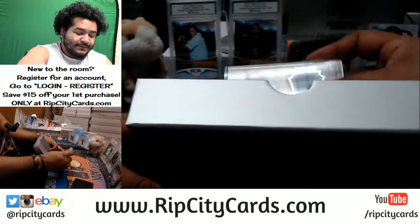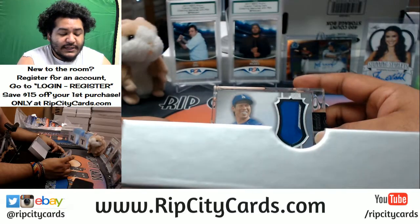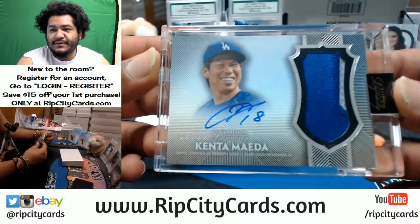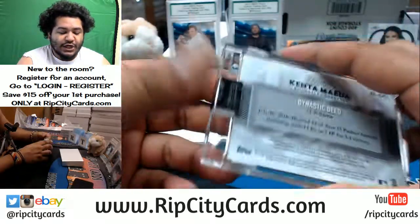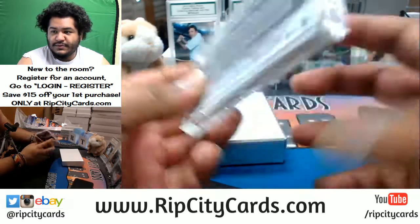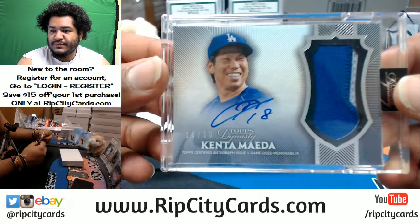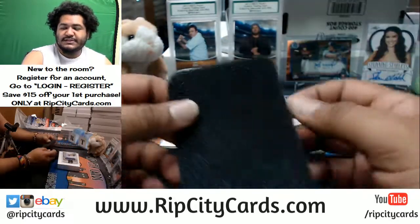We got us — it's an eBay 1/1. That's what I was trying to figure out for a while. It's a Kento Maeda, 10 out of 10, with a two-color patch for the Dodgers. On card, number 10 out of 10. There you go, Ed. That's the third pitcher out of this case.